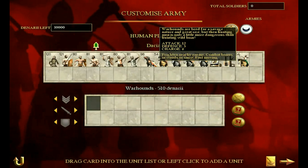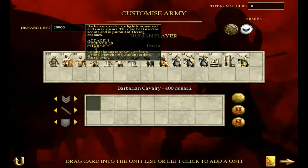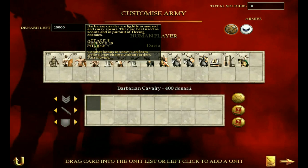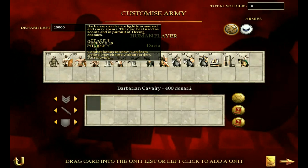Warhounds — nothing particularly special. I kind of use them to scare certain troops, and they're alright chasing down fleeing enemies because they're very fast moving. Next up, the cavalry. The game is a bit harsh saying very little cavalry, because there is some. The barbarian cavalry has an attack of 8 and defense of 10, but they may charge without orders and their morale isn't brilliant. Really, what I'd use them for is the charge bonus — slam them into the side or rear of a pinned unit and they'll probably break. I wouldn't use them in a long slugging match.